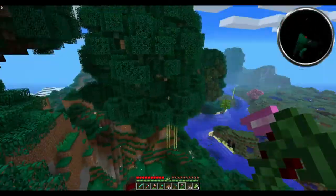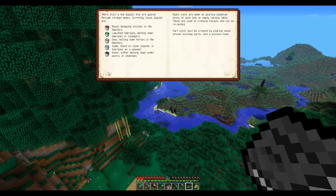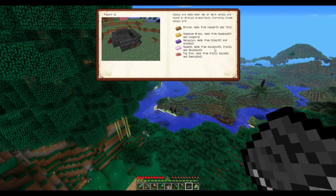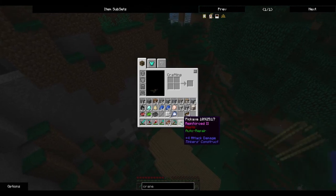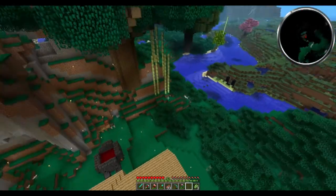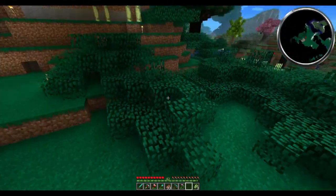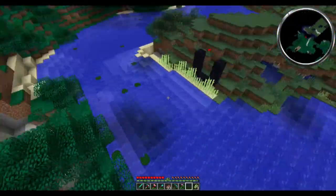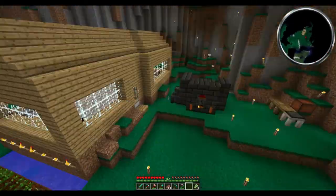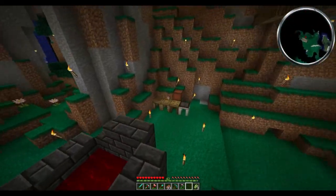A couple things happened. One, you can see I have this new pickaxe. It is alumite, which is made from aluminum, iron, and obsidian. So I made this pickaxe, I put haste on it with redstone, and then I put moss on it for auto repair. Moss stone is super easy to get — you just get eight cobblestone, put a bucket of water in the middle, and you get eight moss stone. Then you put eight moss stone in a block form, like you're making a gold block, and you have it.